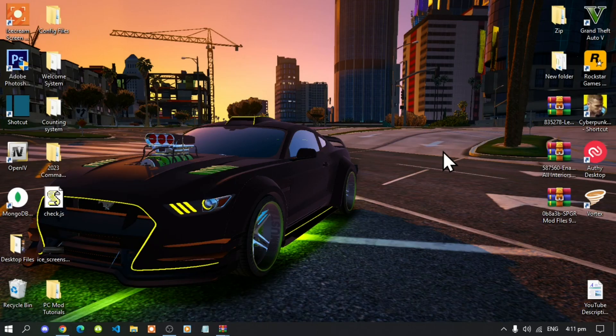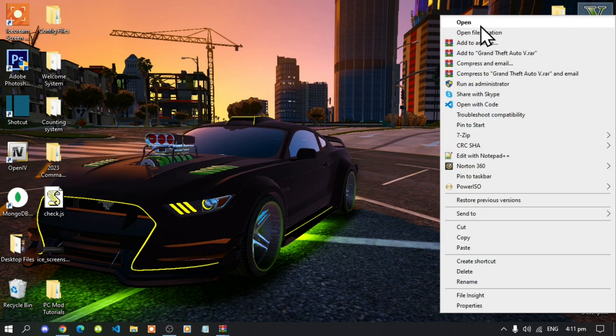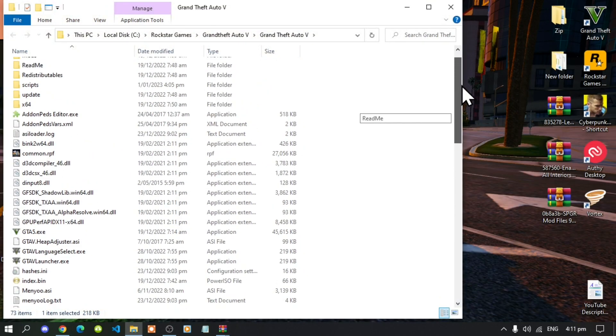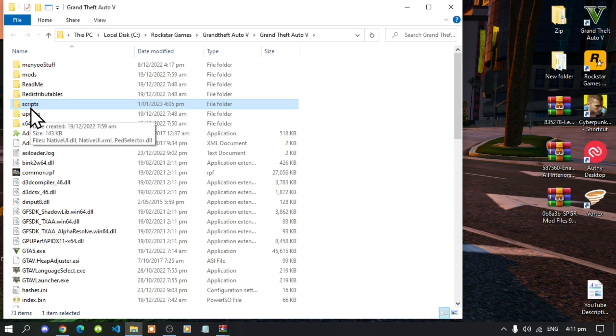Once you have completed that, go to your Grand Theft Auto V game, hover over it, right click, and open file location. If you do not have one, create a Scripts folder — make sure that you spell Scripts correctly and make sure it is all lowercase.